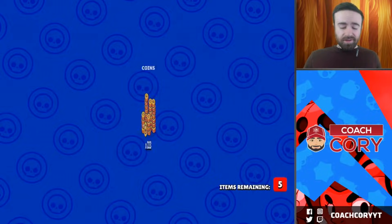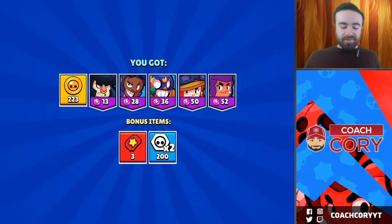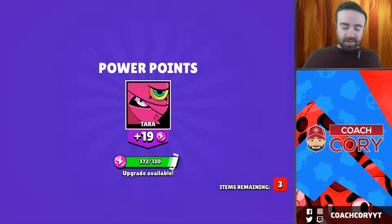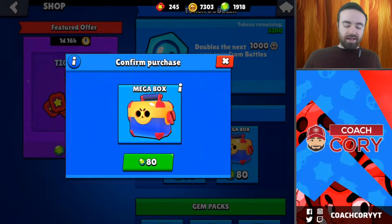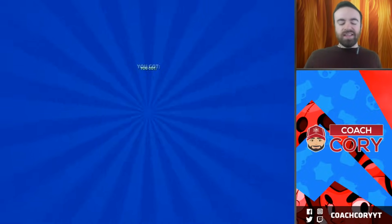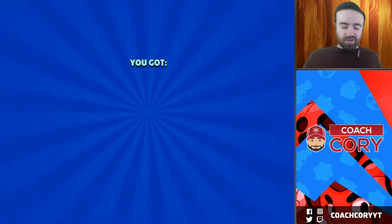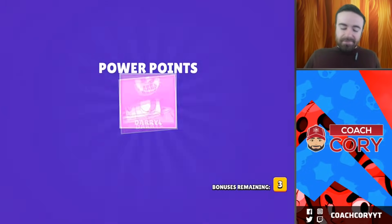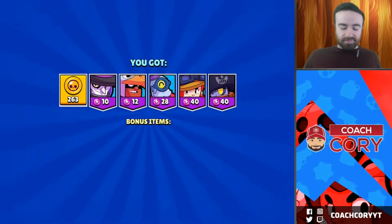Crow's gonna be a decent level. Watch - I'll be able to get my Jesse to max after this, even though it'll be after the big game nerf, which would be sad. We've got over 3,200 token doublers so far, not too bad. Frank and Penny are probably gonna have enough power points to get them to like level five maybe, decent level but nothing too strong - we'll see.